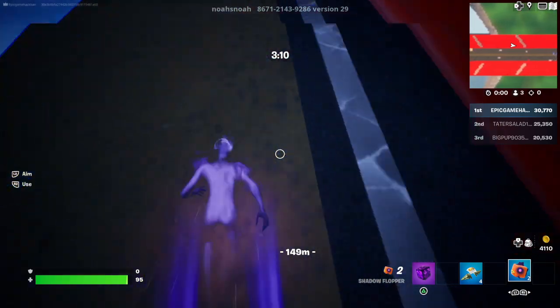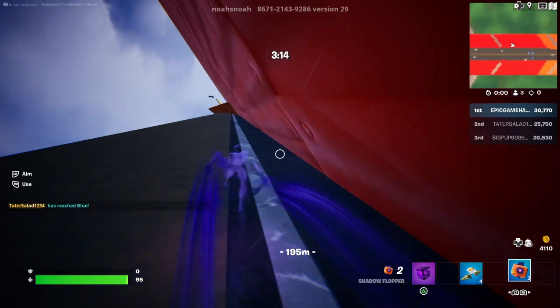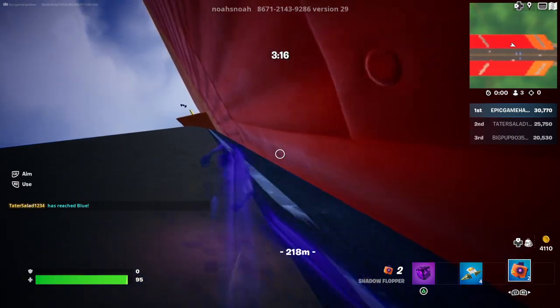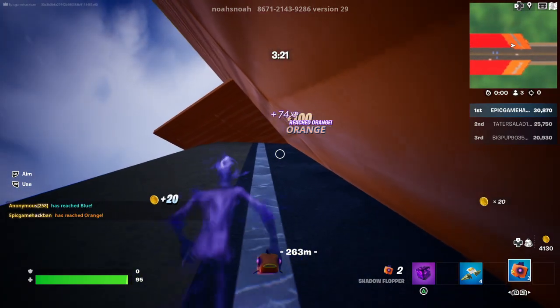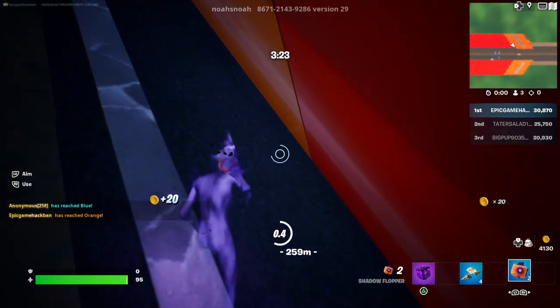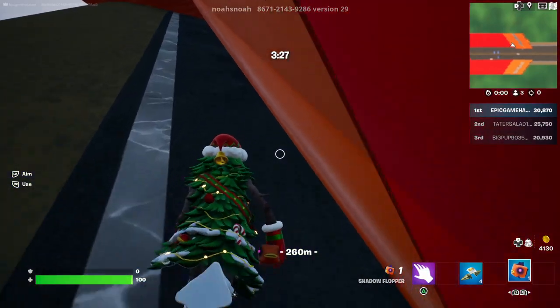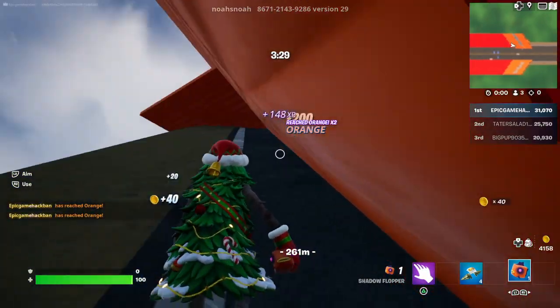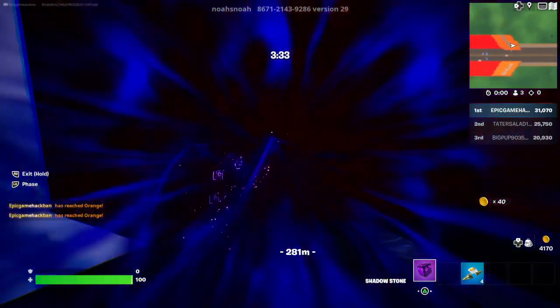As you can see, I'm running up the hill. If you only bought one shadow flopper, that's fine — you can just grind orange. What you would do is just cancel it and go like this, and then you'll get a bunch, then phase through this part.